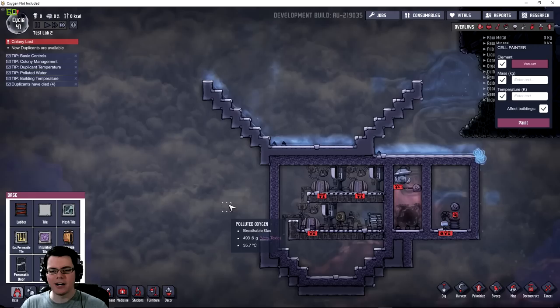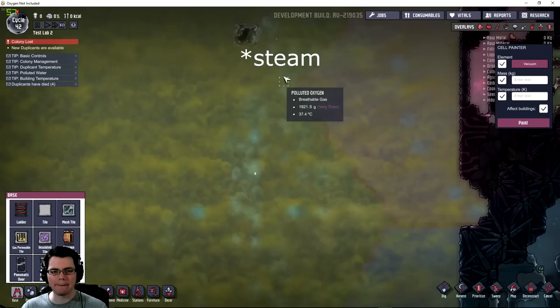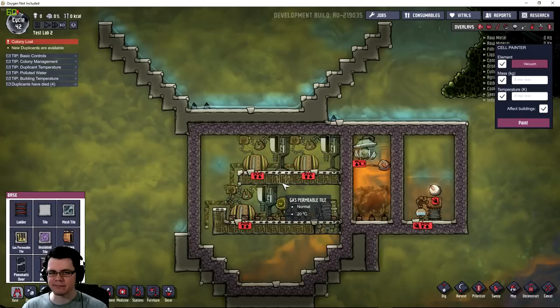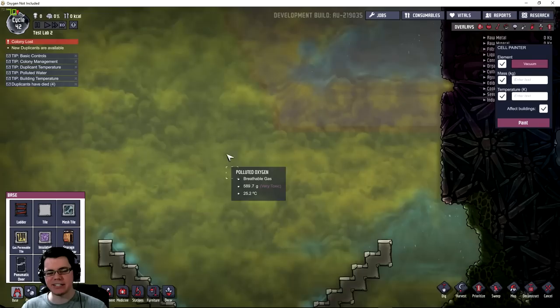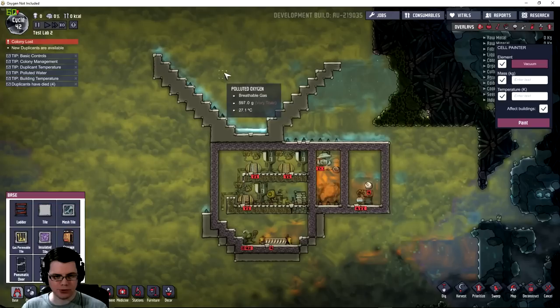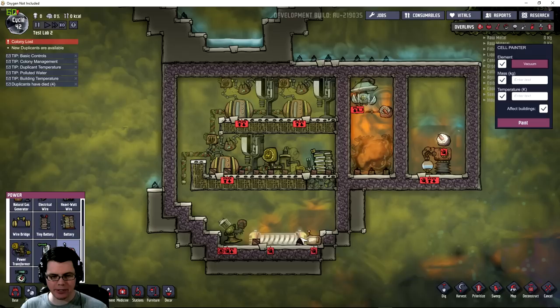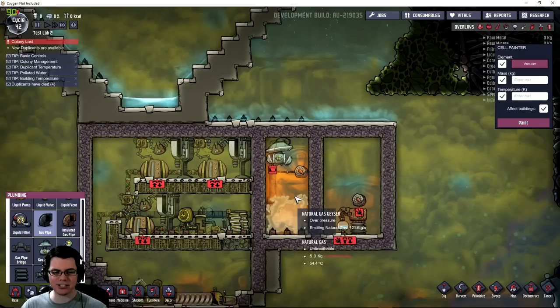I'm building a chamber for the liquid down here. In this setup there's a geyser way up top dripping down blobs of water, which I'm capturing as my water source. You can get clean water from all sorts of places, but I don't want to add that variable to this experiment. I have a source of clean water, a liquid tepidizer to increase the temperature, a pump, and a thermal switch made of gold amalgam next to the tepidizer.